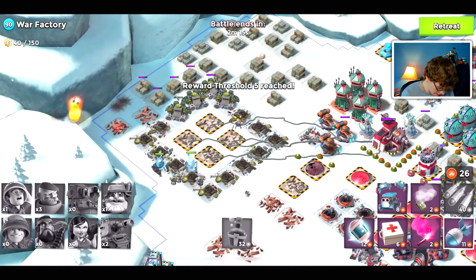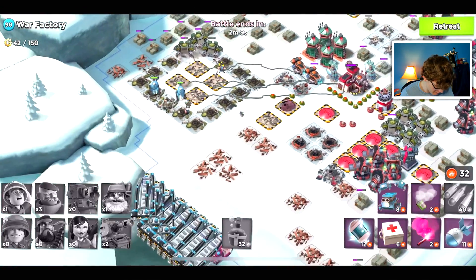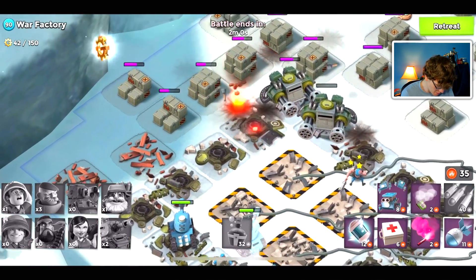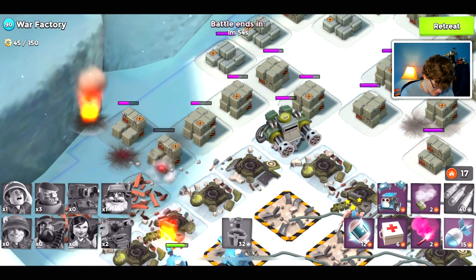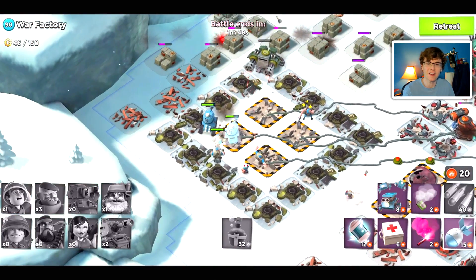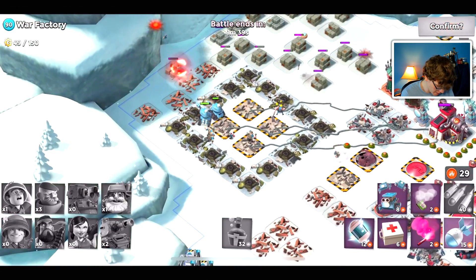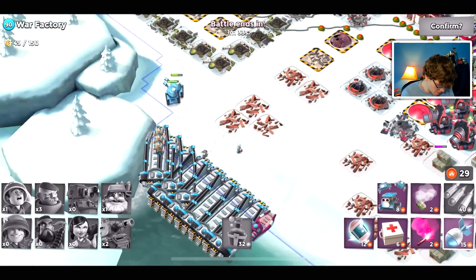Let's throw a couple artillery — I kind of wasted some but that's okay. It looks like we let Bullet die there, but this first attack did very well and there's a chance we might be able to take it out in two attacks with the YOLO strategy. Once we defeat War Factory I'm hoping to get a couple player base attacks. Our tanks are just kind of picking off building by building, so I'm going to retreat and save that free energy for the next attack.